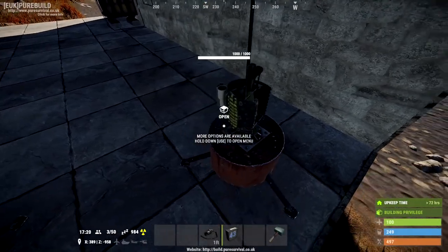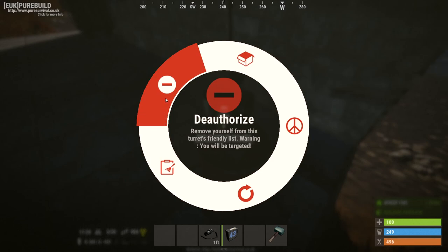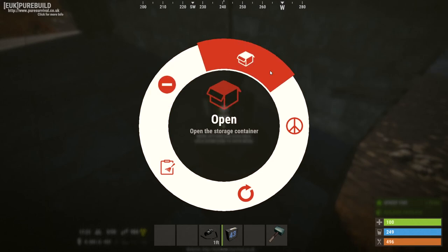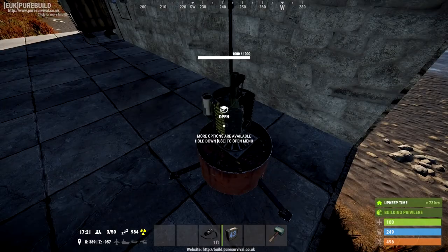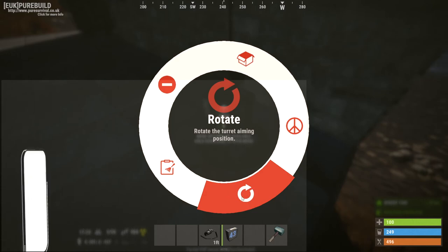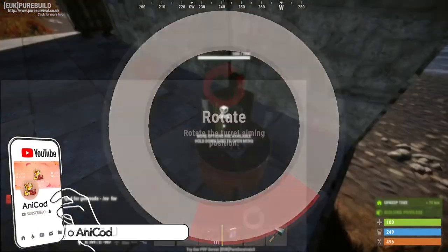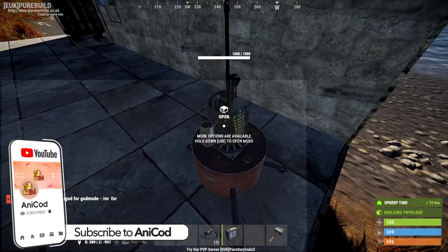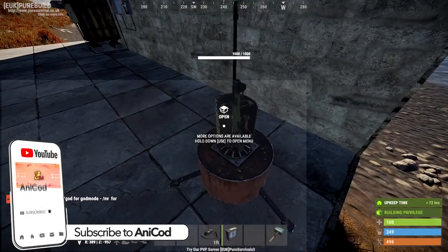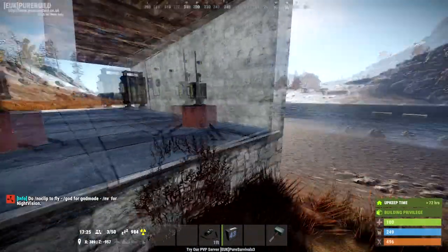You get quite a few options when you open it up: a clear authorization list which clears everyone authorized, you can deauthorize yourself, you can open it up to see the weapon and ammo, you can put it to peacekeeper mode which shows a green laser. Peacekeeper mode will only target players that are threatening — so any players with weapons for example. The rotate option obviously turns it around. The best way to see what direction it's in is by plugging it in.